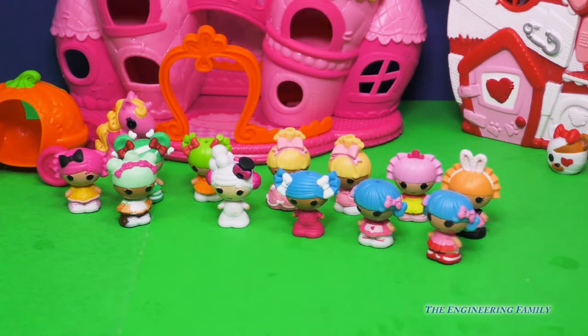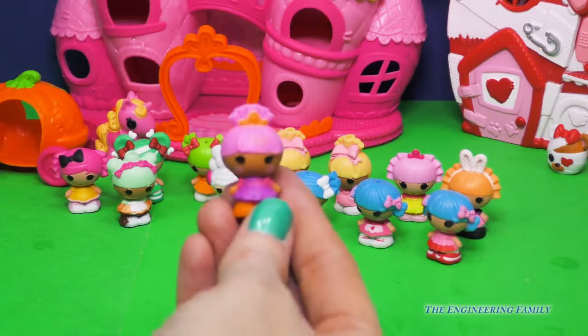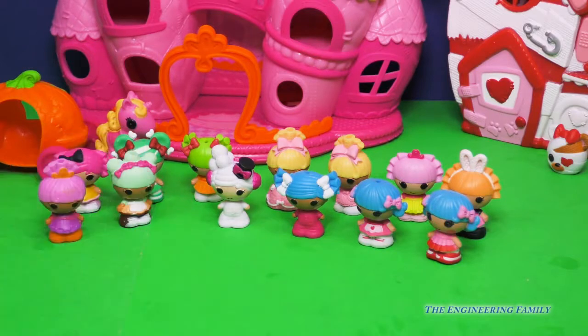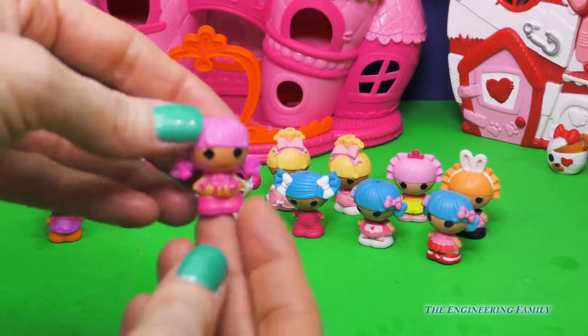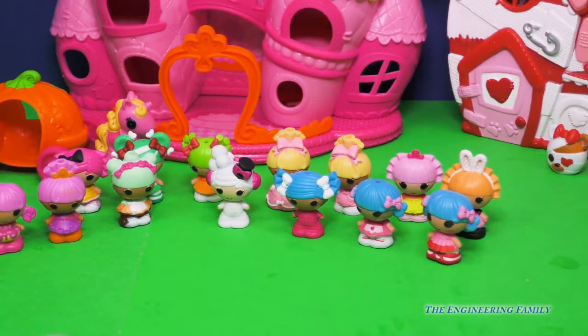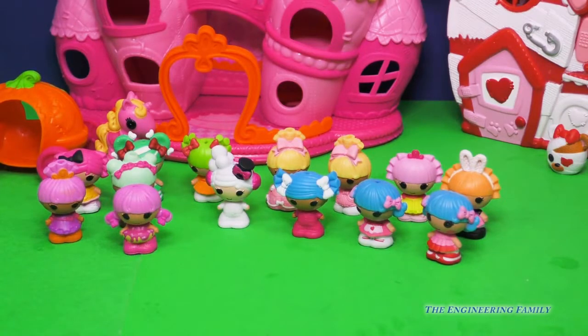The next one we have is Sahara Mirage. You are adorable — I really like your hair and your hair bow; it looks like a little tiara. That is way cool. Next up is Cake Dunk Crumble. She has a little cake right there — it's like she has a donut going around her. Love it, and who does not love donuts? That kind of makes me hungry right now.